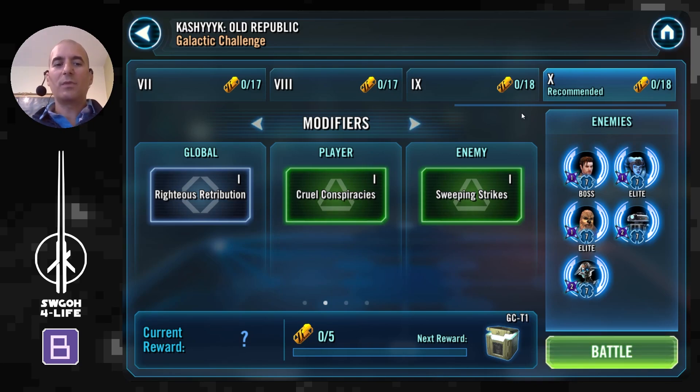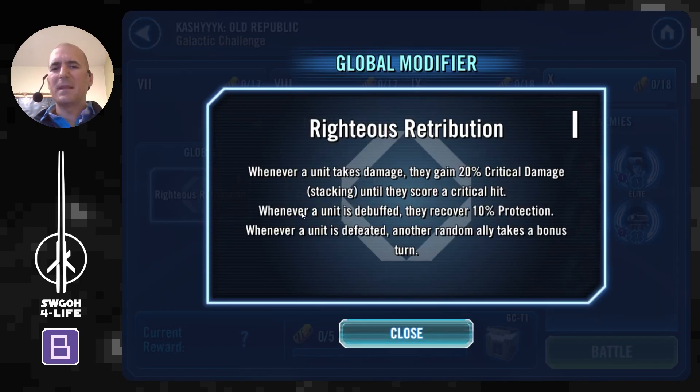In this one we have to take down a squad of Old Republic. We've got Carth Fleet there, so you know it's gonna be lots of assists and things like that, but we'll take care of them no problem. I have two battles here for you today because one of the armies is undersized, so there is no way to do all the feats in a single battle. I'll cover the modifiers and feats first, but if you're not interested in details you can skip through — there will be YouTube chapters below as usual. The global modifier is Righteous Retribution: you get some stacking critical damage for your team, and whenever a unit is debuffed they recover 10% protection, which will come in nicely when we use a Sith Empire because they're applying Ferocity to themselves. On top of that, whenever a unit is defeated, another random ally takes a bonus turn.